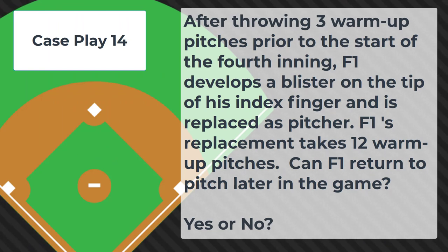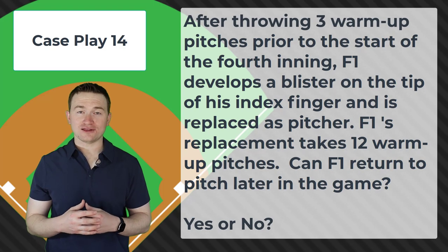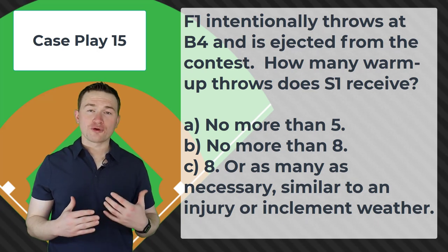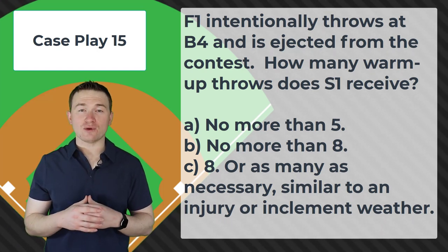Case play number fourteen: Same scenario — F1 develops a blister after three warm-up pitches and is replaced, but the replacement takes twelve warm-up pitches. Can F1 return to pitch? The answer is no, because the replacement pitcher used more than the eight warm-up pitches granted in the rules. Case play number fifteen: F1 intentionally throws at B4 and is ejected from the contest. How many warm-up throws does S1 receive? The correct answer is C — eight or as many as necessary, similar to an injury or inclement weather. Any player that is ejected from the game allows a relief pitcher to take eight pitches or as many as necessary to get warmed up.